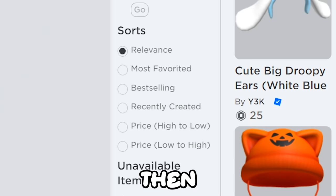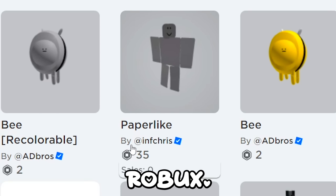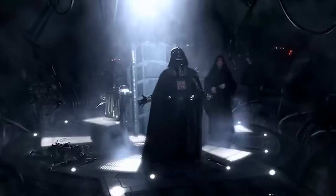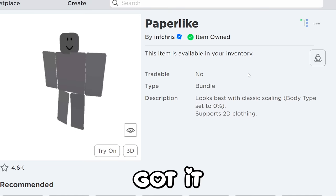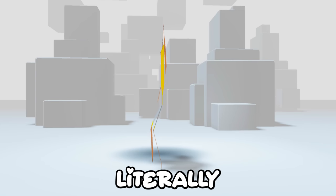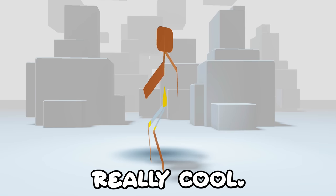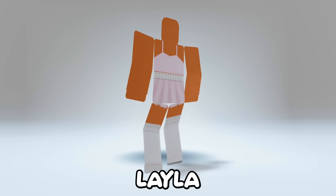Go to characters, then recently created. Find this paper guy - it was free yesterday and now it's 35 robux. I got it yesterday for free but it may be free again, you never know. Here's how it looks - it's quite interesting, you're literally paper thin. It even supports 2D clothes which is really cool. So now I'm a bald paper Layla, yay.